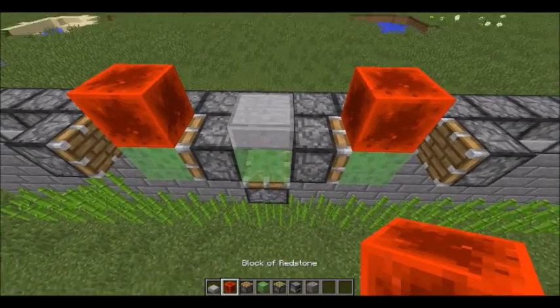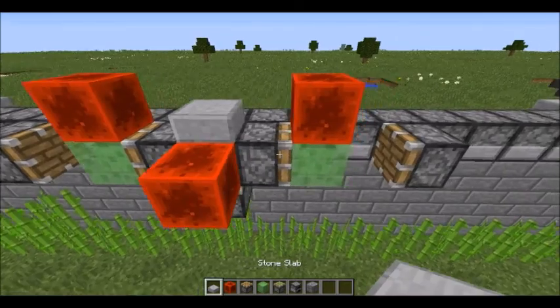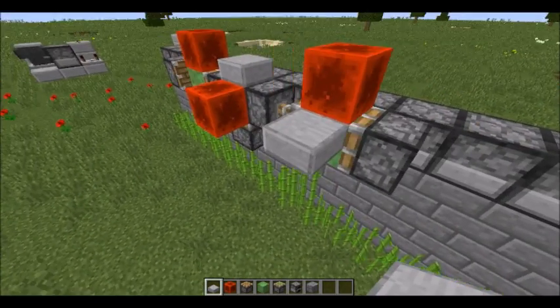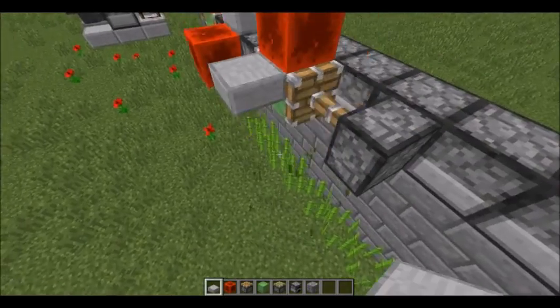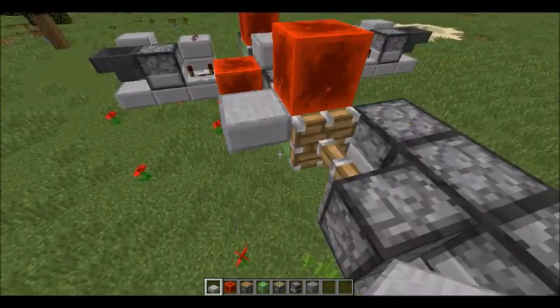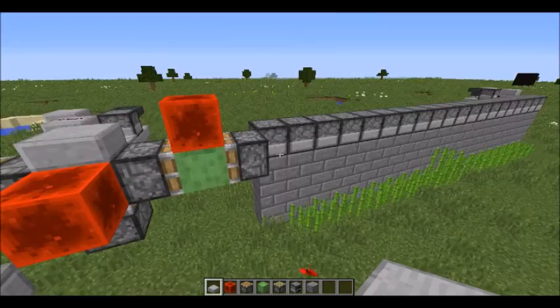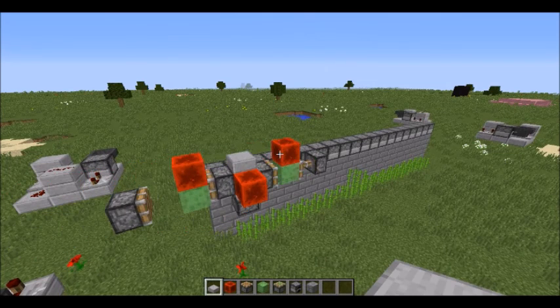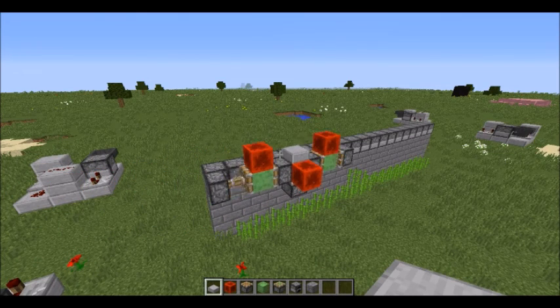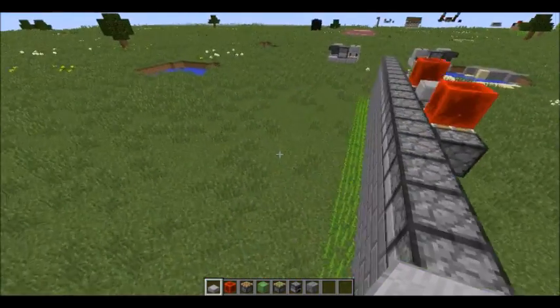Place a block of redstone here and give one side a block update, then you can destroy the temporary block. As you can see, the flying machine will now go back and forth. Do the same thing on the other side — now that you know how to do this, you can replicate it on the other side.